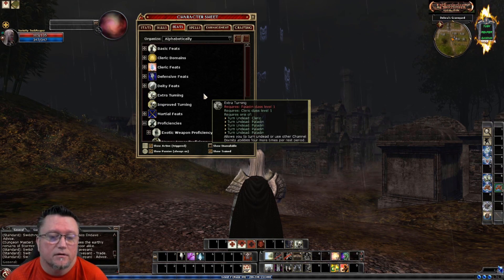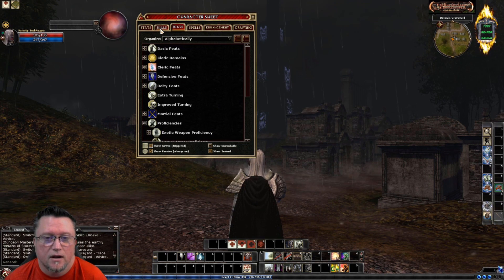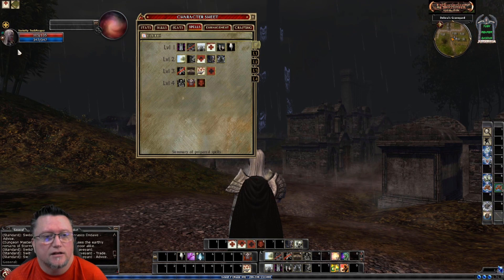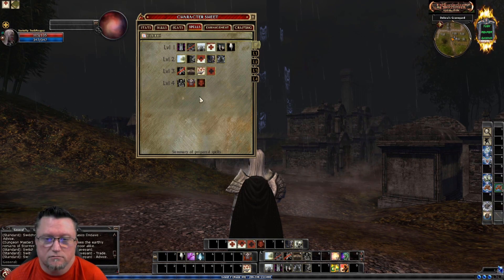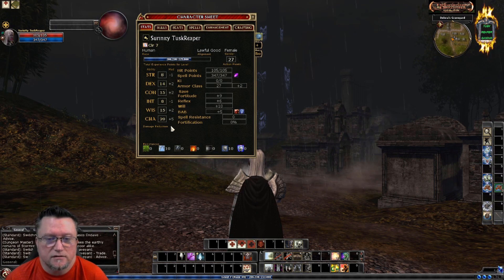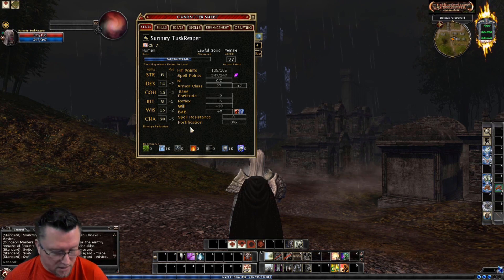Now, I've been going through the Dallara Graveyard with this particular character, and she's doing amazing. She's just level 7 right now. As you can see, I've got a few bubbles — this is all just going through the Dallara Graveyard situation. She just does real well. Here are her stats, just a quick little overview of what she's got going on.